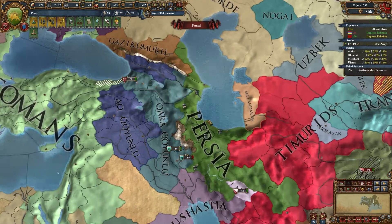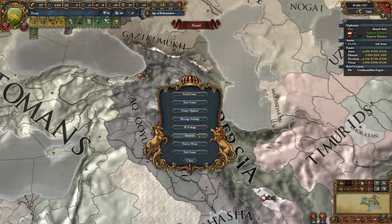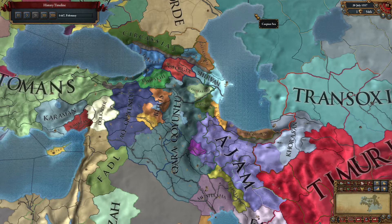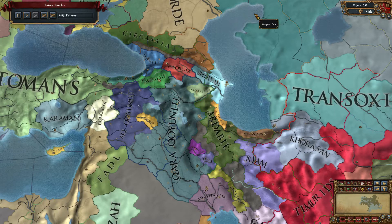It is 1557 and here we go. I'm going to show a quick timeline and then explain what I was doing and why. You'll notice there's a very rapid gain of land early on — I beat up Ajam with the help of the Korakunalu and the Mushasha.